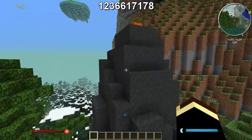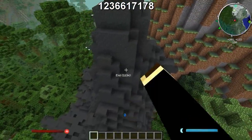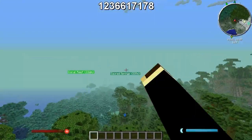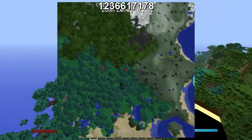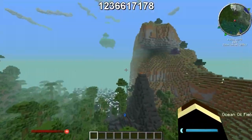This is the latest Direwolf20 pack. There's that spawn right next to a volcano. You got some sacred springs and a magic forest — one of my most requested biomes lately — and this one is pretty big. We'll get to that in a second.